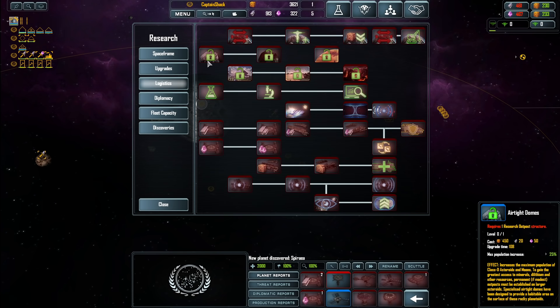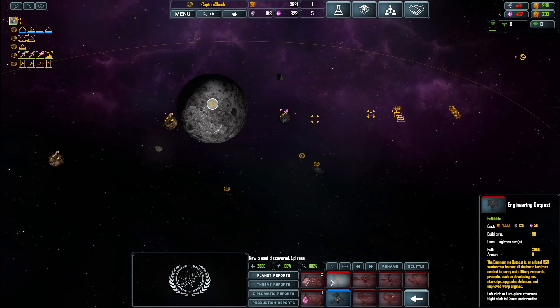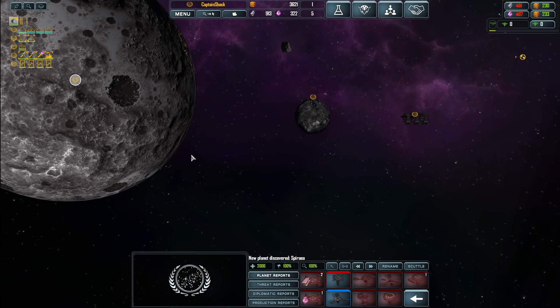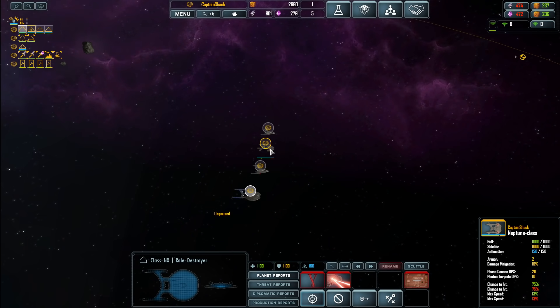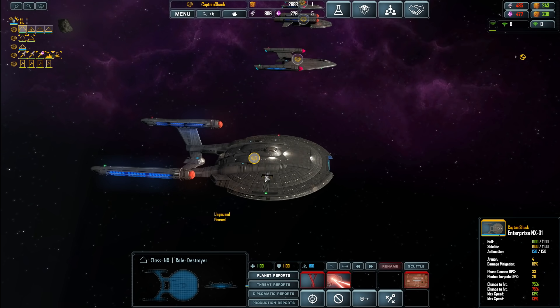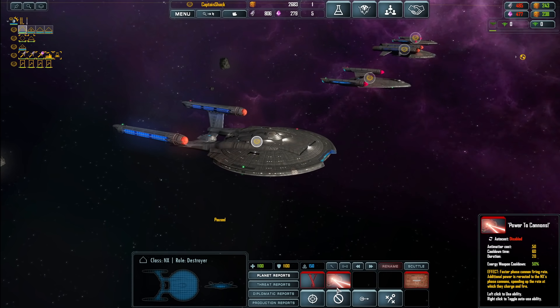I kind of want to go economic right away instead of military. So let's go ahead and build one of these research stations. Unpause — we'll get the fleet together. Let's make you guys a fleet. Let's take a look at the NX class — I'm kind of curious how this combat's going to work. Normally you just send them in and they shoot stuff. So we've got 150 Dilithium.